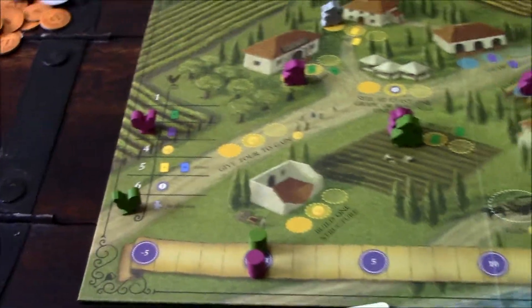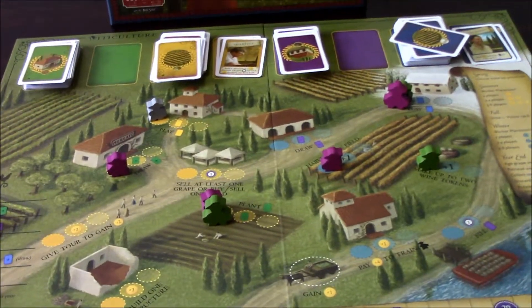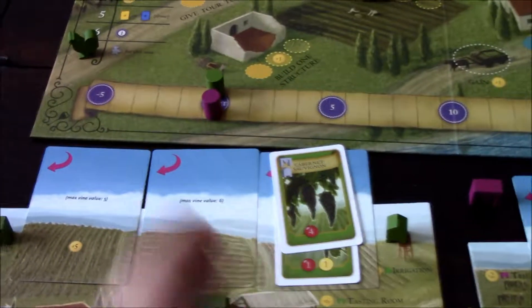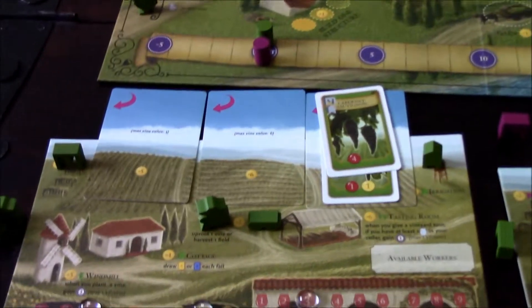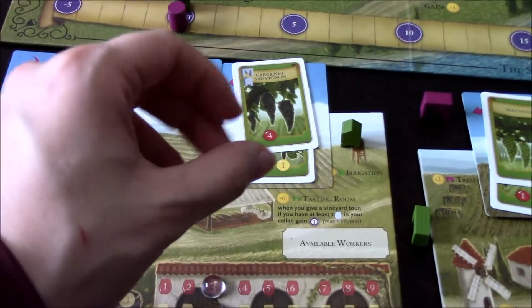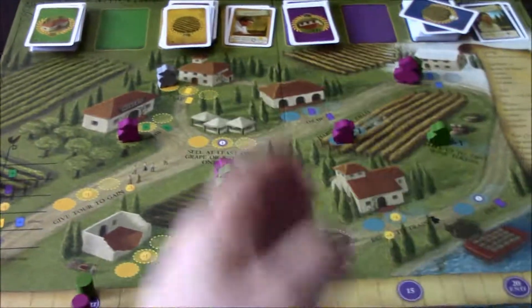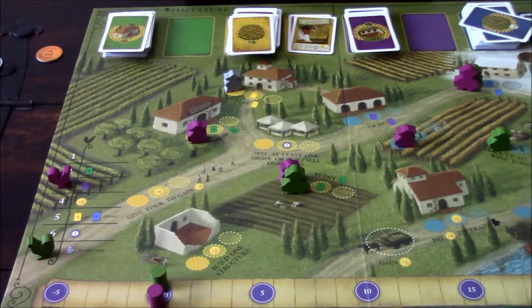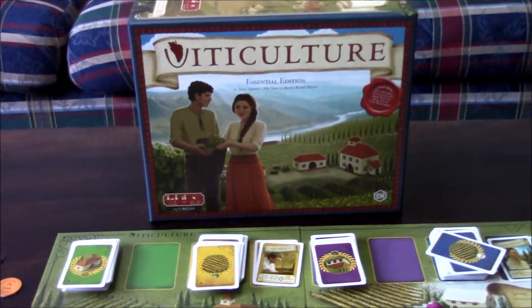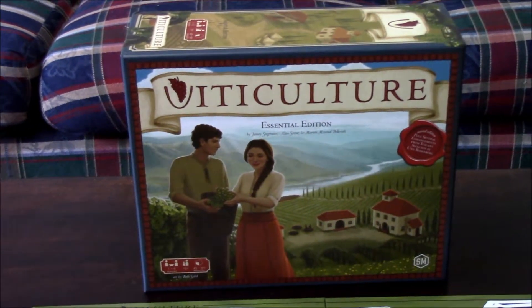Usually it takes until the fourth or fifth or sixth round where the game really picks up — you have lots of vines on your fields and can pump out grapes. Once you get the bigger cellars, you can hold higher-level wines. It's very satisfying to build up this little engine of grapes and transform them into wines. All the actions are beautifully done along with the summer and winter cards. I hope this gives you a good idea of what it's like to play Viticulture: The Essential Edition — please join me in my final thoughts video!